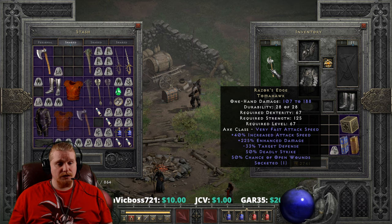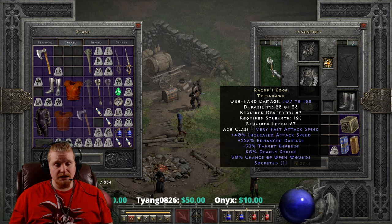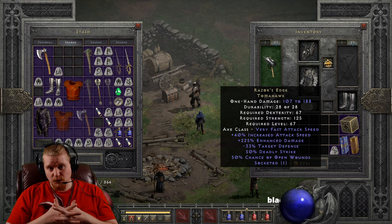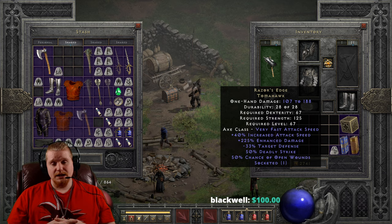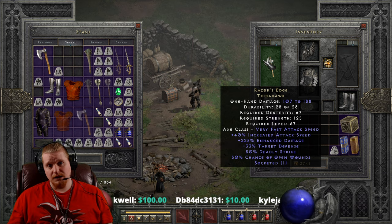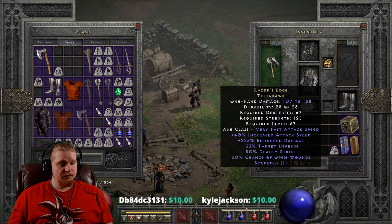We have 225% enhanced damage, which varies between 175 to 225% — a pretty big variable on the ED. We also have negative 33% to the target's defense, which is very nice; it makes it a lot easier to hit targets because their defense is lower when your attack rating checks. We have 50% chance of deadly strike, which is absolutely amazing. Deadly strike doubles damage and stacks with critical strike — it rolls critical strike first, and if that fails it rolls deadly strike. So you get two attempts.